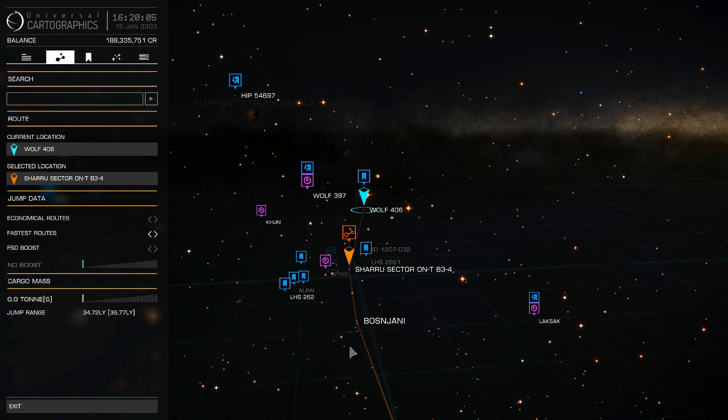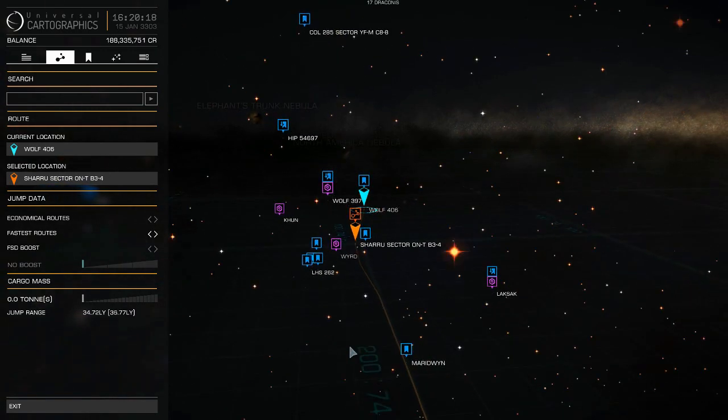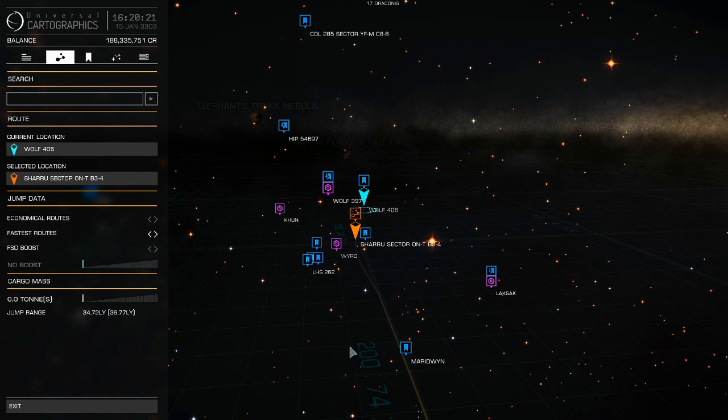If you find yourself in trouble, take a step back. If you know there was a station you just passed, go back to that previous star, get to the station and refuel if you don't have a scoop. And last but not least, call the Fuel Rats — they're there to help you, a great professional bunch of folks. Just remember: you're not going to be able to be in a solo game. You've got to be in a private group, whether it's Mobius, or in open play for them to be able to help you.